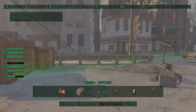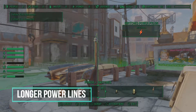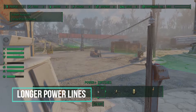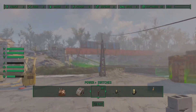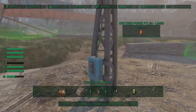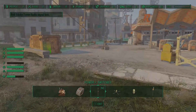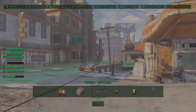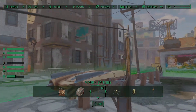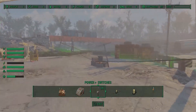Next in my load order we have Longer Power Lines. It bothered me that the vanilla power lines could only be stretched so far. This mod gives me around three times the length available in the vanilla game. I can almost stretch them across a settlement as long as they don't dip into the ground and the item turns red. For me that doesn't matter because I have Place Anywhere, but for those without that mod it will change how far you can run them.